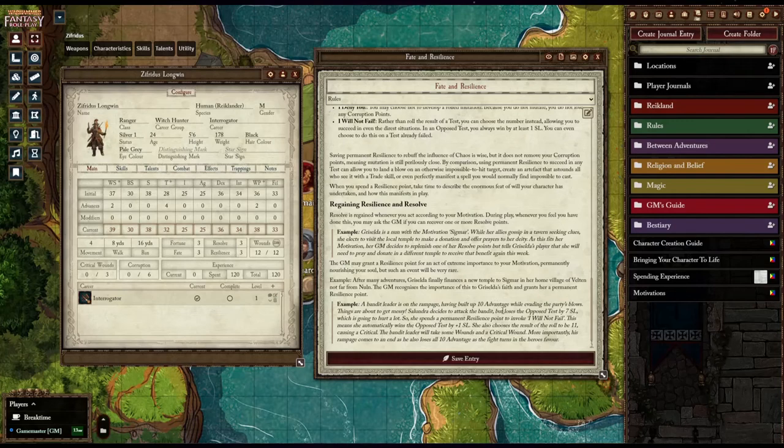There are a few examples shown here to help you understand what Resilience and Resolve do. That's going to be it — thank you for joining me today. I hope you've mastered how to use Fortune, Fate, Resolve, and Resilience. For more, take a look at our combat guide, character creation guide, and the full Warhammer Fantasy Roleplay playlist. Thank you very much, and have a great one.